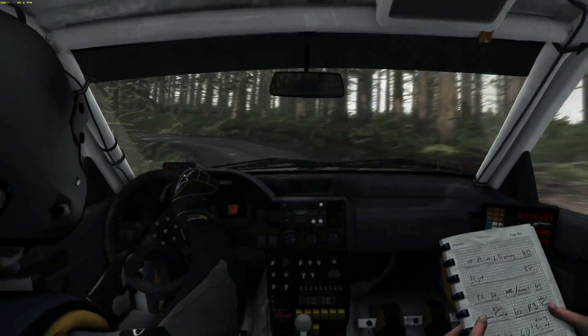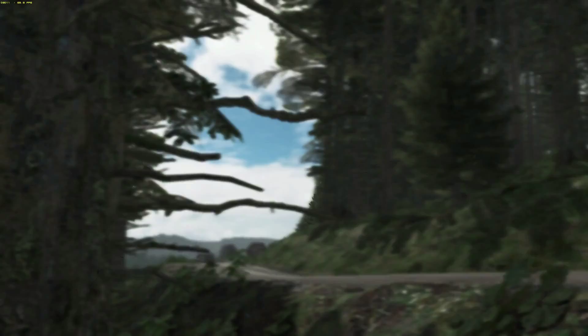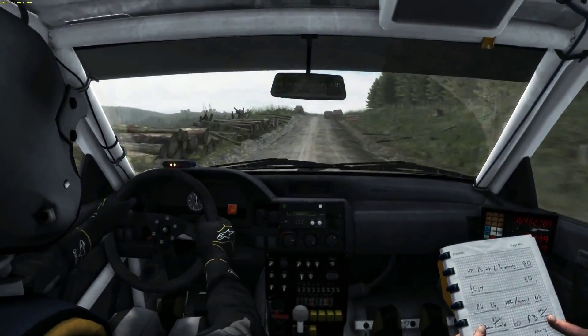Into left 2, long, open to 100, care blocks, right 5, right 3 over crest, 60 keep left over crest, right 4, don't cut, 60.